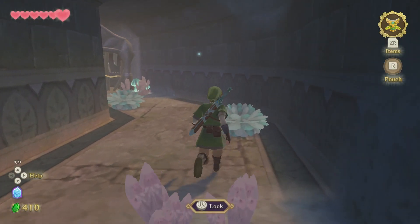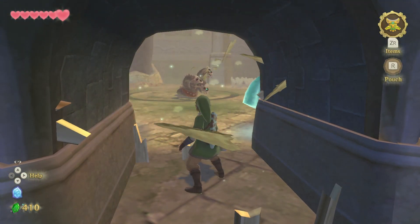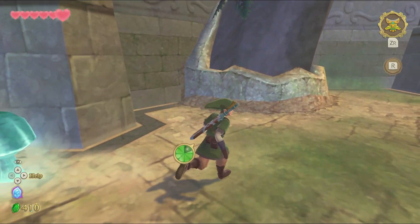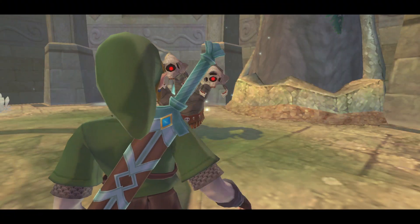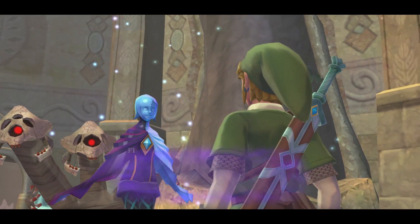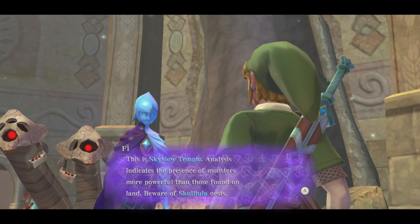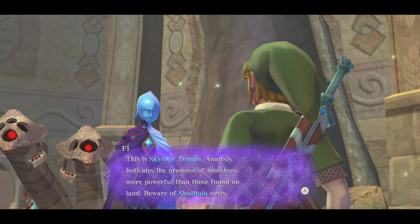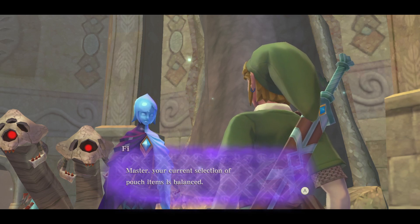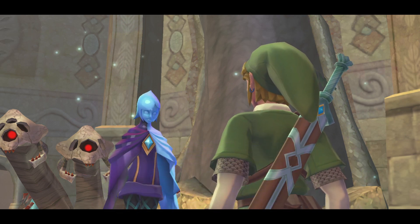Trapped again. Oh God, it's a snake. It's a Cerberus snake. Analysis. The Skyview Temple analysis indicates the presence of monsters more powerful than those found on the island. Your current selection of patch items is balanced. Sustainability in the current location is 75%.